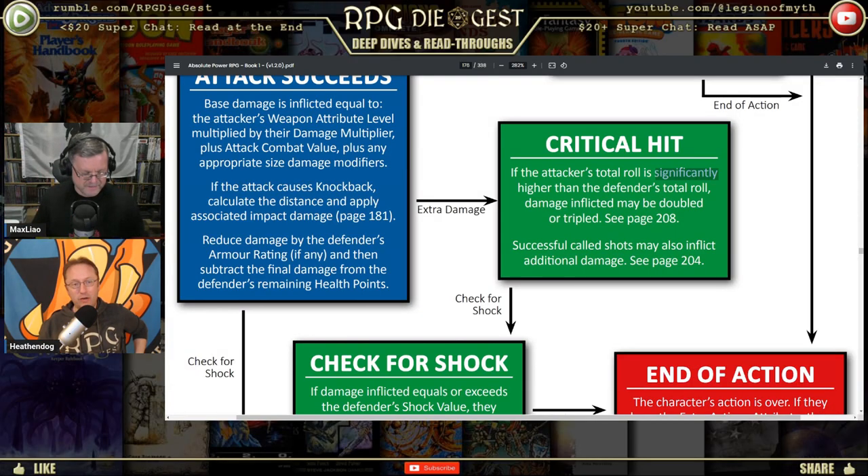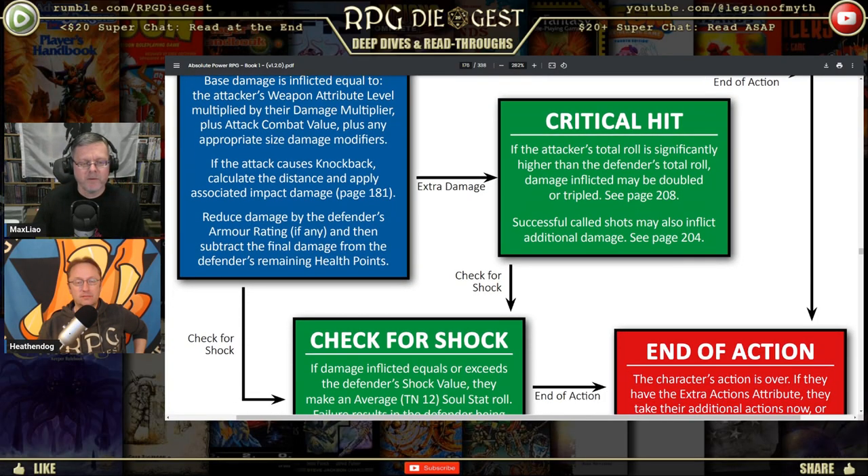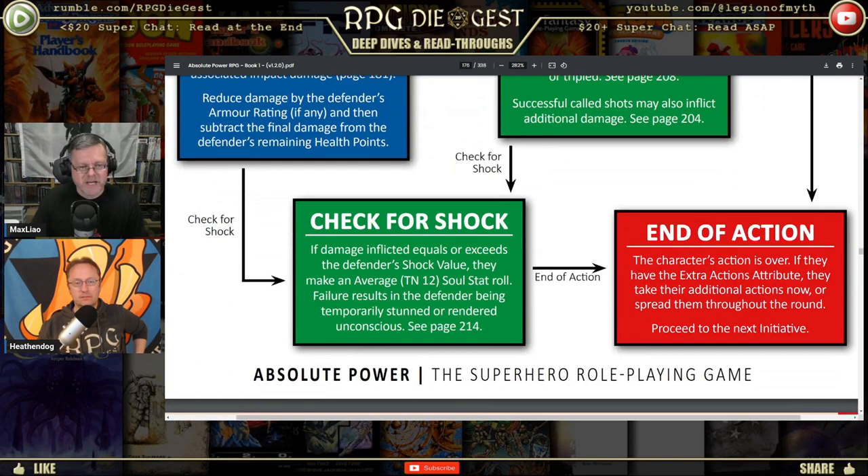Players are going to say 'that's definitely significantly higher,' but it's really up to the game master to say what's significant. I'd rather have a number to keep consistency going. There's also a check for shock: if damage inflicted equals or exceeds the defender's shock value, roll an average soul stat roll — target number 12. That's 2d6 plus your soul stat.